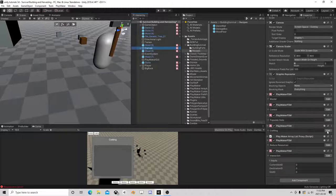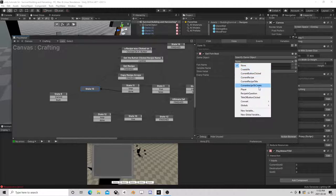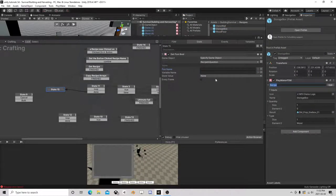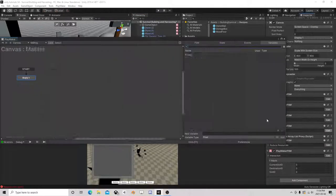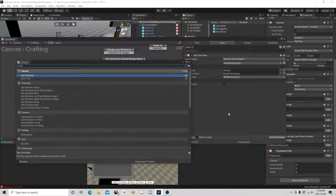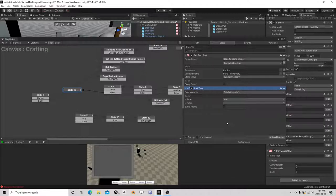So now we can get the FSM bool of the recipe in question, and that FSM name is — copy paste — and that is 'build to inventory'. Pretty sure it's exactly how I wrote it, let's double-check because spelling is very important. Build to inventory — and then we're just going to do a bool test on 'build to inventory' so if true and if false.